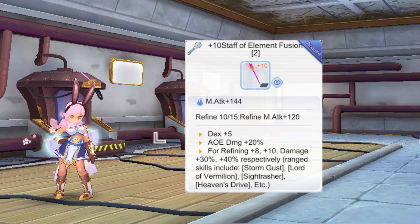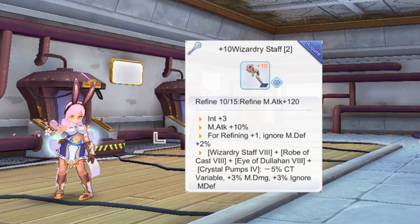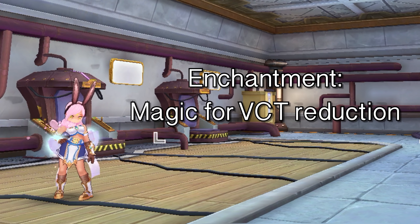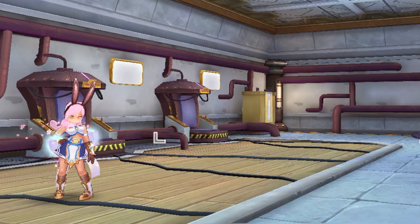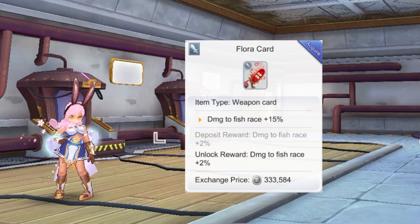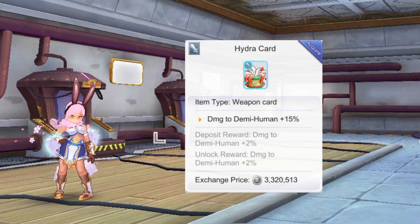For weapons, the Staff of Element Fusion is the most suitable for farming. Since Thunderbolt deals AoE magic damage, using this Staff will deal higher damage than using a Wizardry Staff. However, you may still use a Wizardry Staff if you already have one since it does give high raw magic attack when the set effect with the Robe of Cast, Crystal Pumps, and Eye of the Lahan is activated. You may choose to synthesize your weapon for higher damage output. For enchantment, aim for the Magic 4th enchantment for variable cast time reduction. Keep in mind that only race cards affect magic damage — use Floral card when grinding Anolians (fish race), Goblin card when farming Fire Fledging (brute race), and Hydra card when grinding Demi-Human mobs from the Lighthouse and Homunculus lab maps.